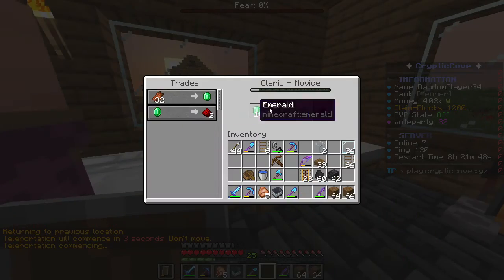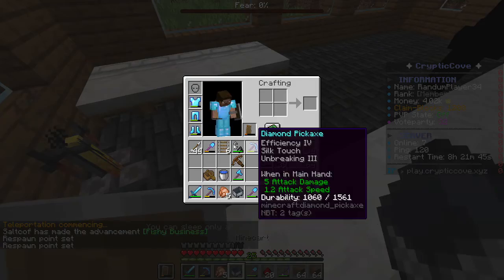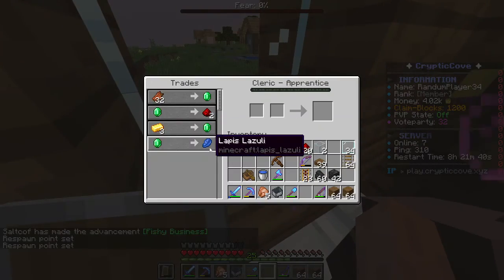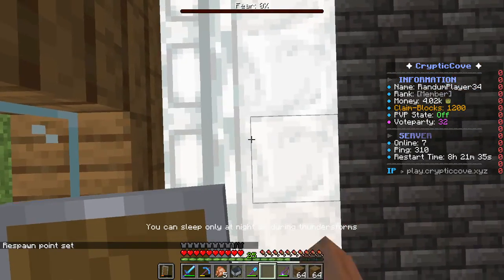Fire resistance is useful though. So we level up that guy. We can sleep soon. We'll need to do some more stick trading.